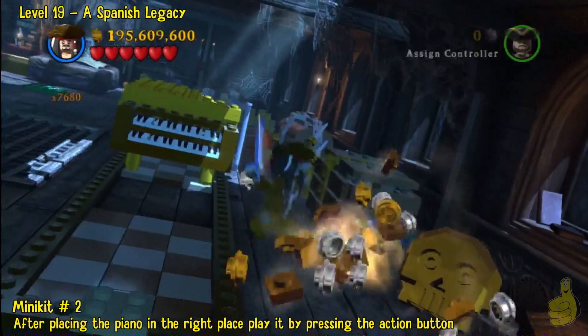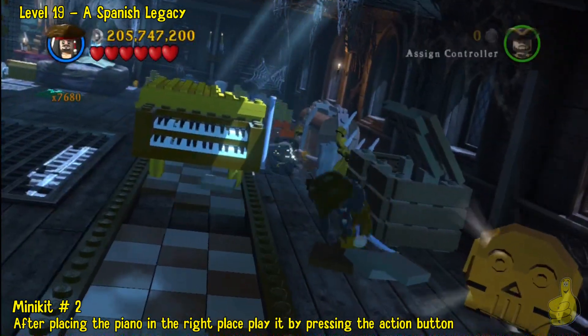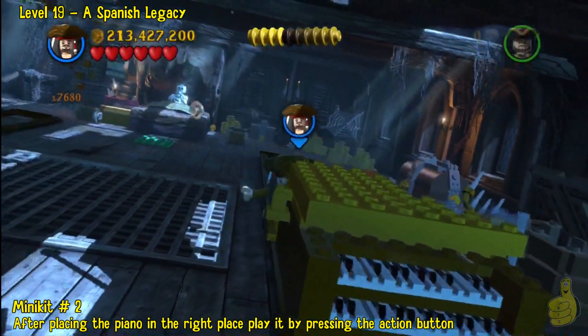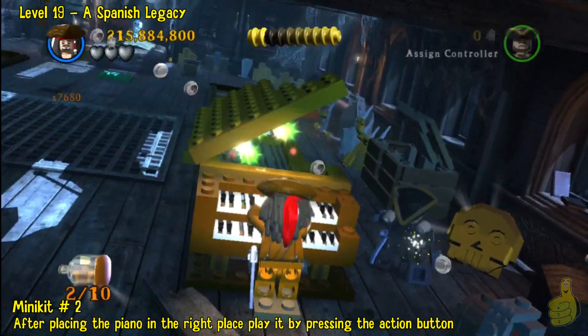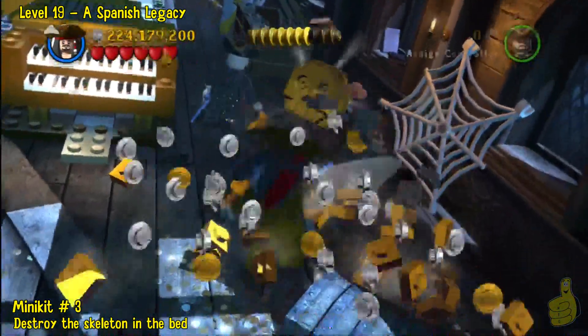Stevie's awesome. We obviously need to complete the checkerboard in order to Stevie Wonder it up, so we've got to push the piano all the way to the end. Make sure you complete the checkerboard, then press the action button indicated and you'll go ahead and play a little tune. Minikit 2 in the bag.